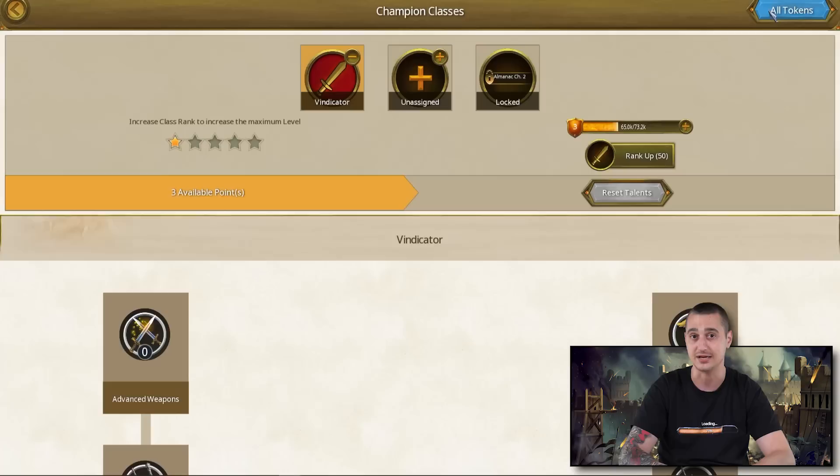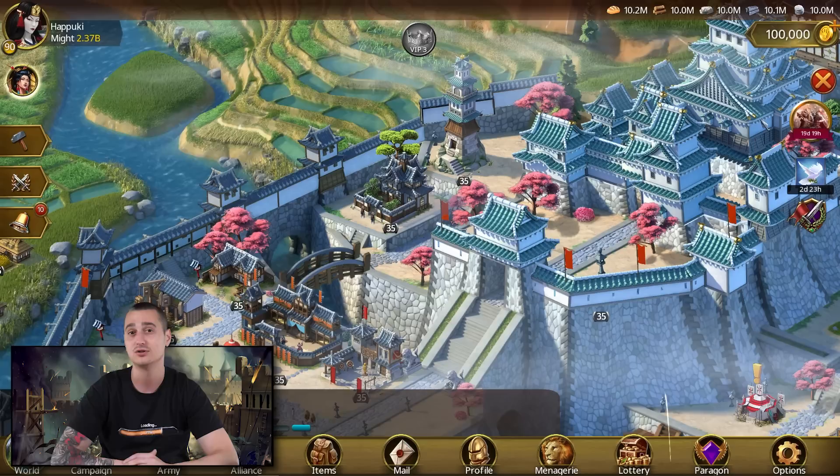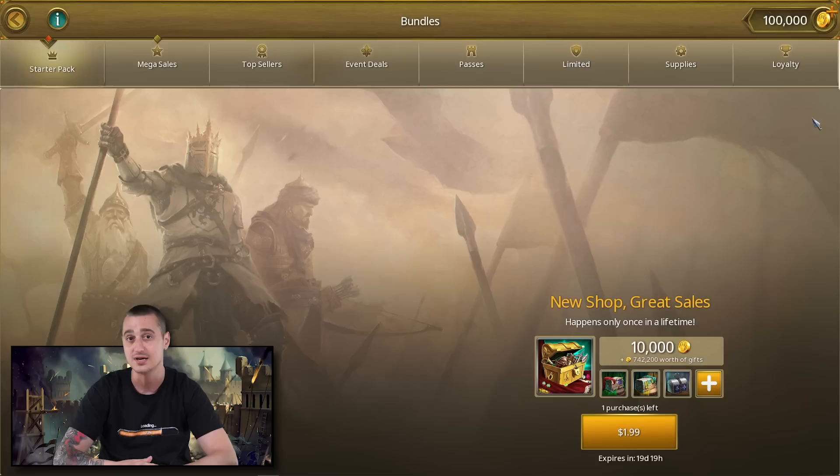One is the improved visibility of the champion class level XP. You can now see how much class XP you currently have and how much more you need to level up your class. And two, we have the brand new bundles shop. Let's take a look. Those of you who like shopping can now enjoy faster loading times of the offers, way better visibility, more exclusive bundles.